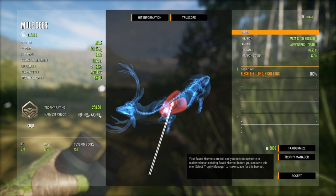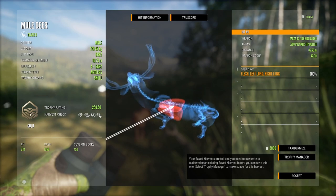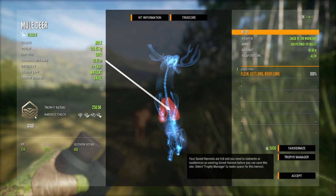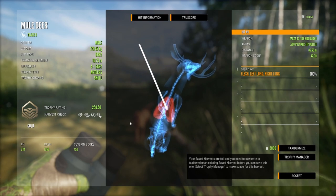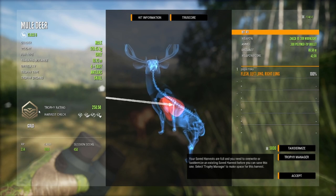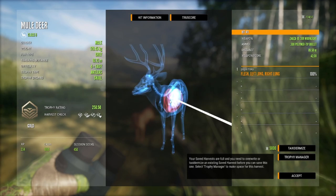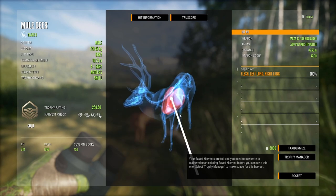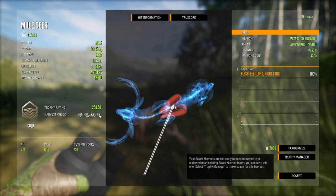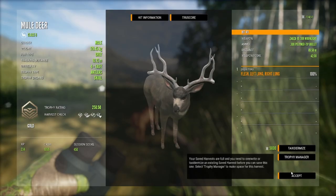I can't get over that gold logo — it looks kind of bronze to me. Maybe I'm colorblind. I've only shot gold so far so I don't know. It still looks cool though. Anyway, beautiful shot here — a quartering shot right through, had enough penetration to go through the front shoulder and into both lungs. That's really good, and a pretty nice mule deer too.